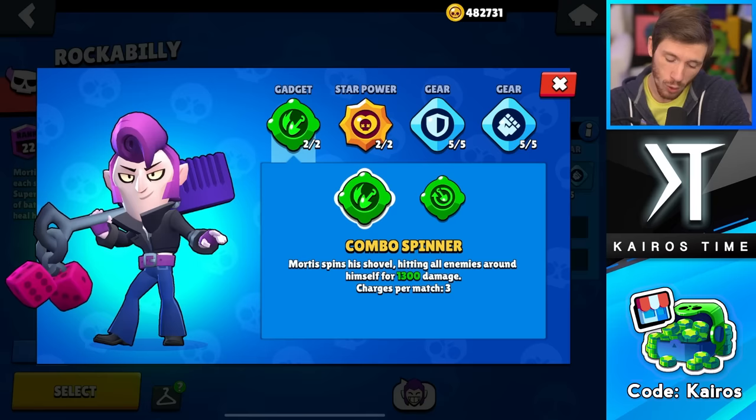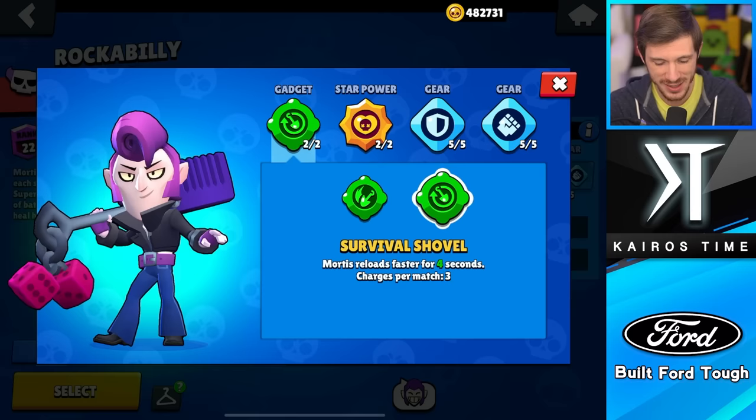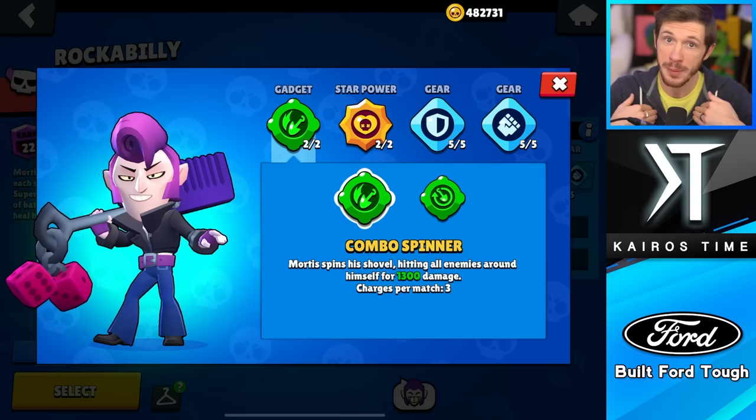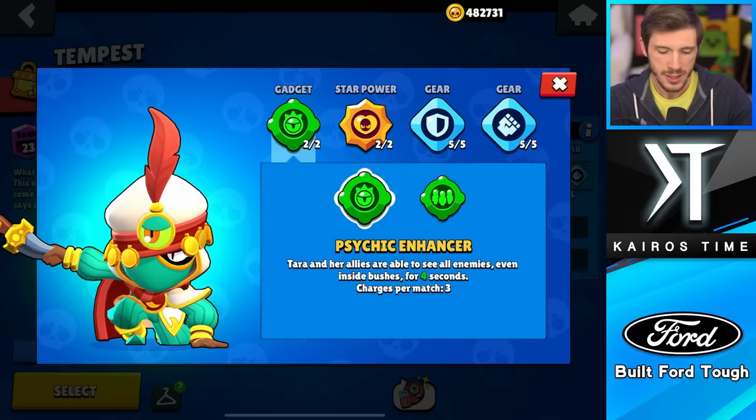Mortis' gadgets are really tough to decide between, because Survival Shovel will actually give you one more attack over those four seconds, whereas Combo Spinner is instant and definitely easier to use. A very high-skilled Mortis player will get more value out of Survival Shovel, but most players — including myself — I recommend using Combo Spinner. But they're honestly both B tier gadgets.